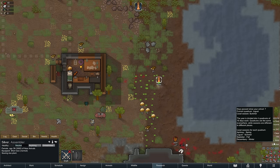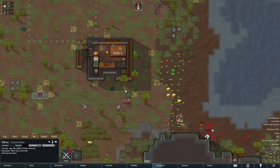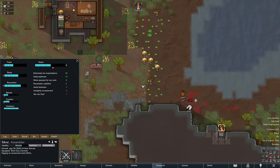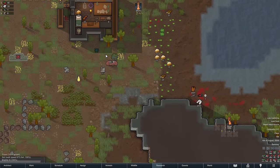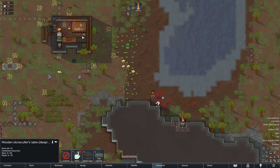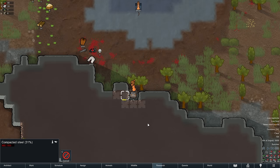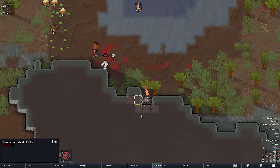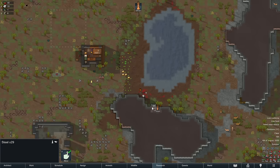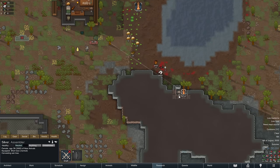We are on day seven, the first week here in RimWorld. I wouldn't say it's going too bad — Silver is happy. I need to get 30 steel for the stonecutter's table. There we go. I also wanted to chop down some more trees.